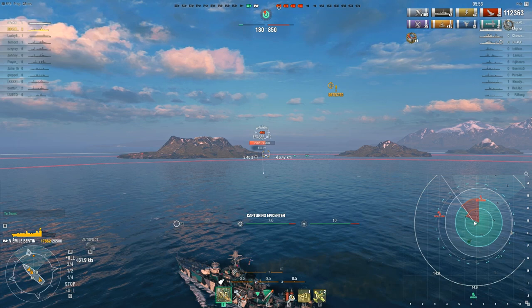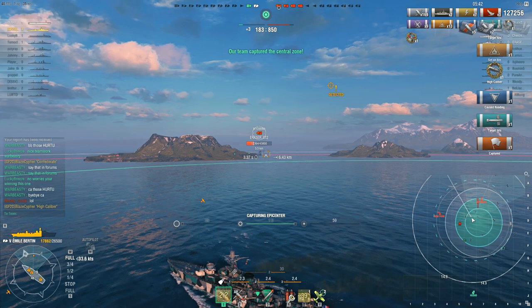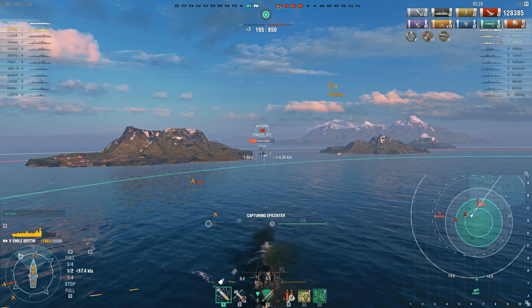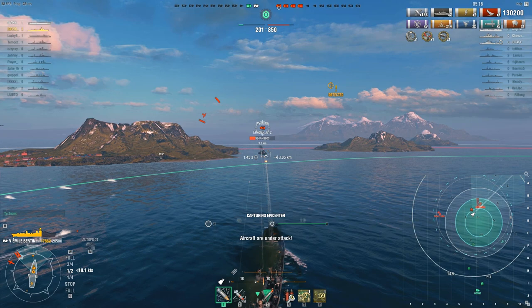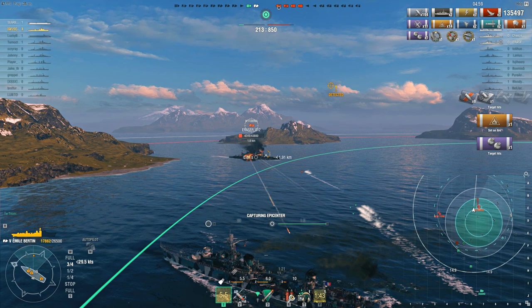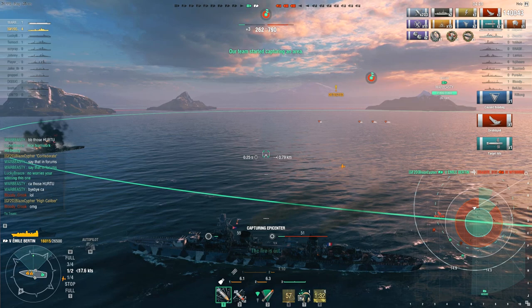One set of torpedoes out with a bit of a wonky spread — if he's lucky he might get a hit anyway. There we go — and that's a High Caliber by the way! One of the ways in which the French torps aren't that useful is you still have to use them at close range. He's managed to dodge one lot of Wyoming shells. His torps on this side are back once again — he does take a hit from the Wyoming but he's firing HE anyway — so much for the Wyoming.